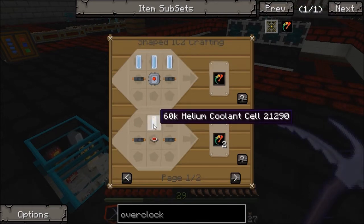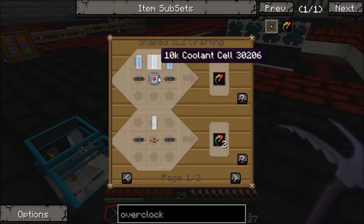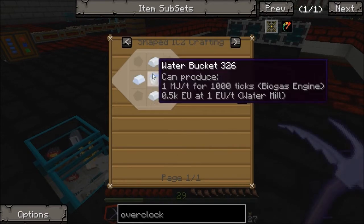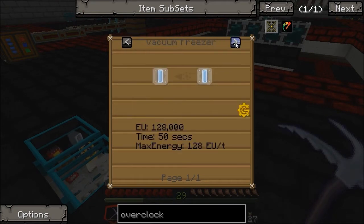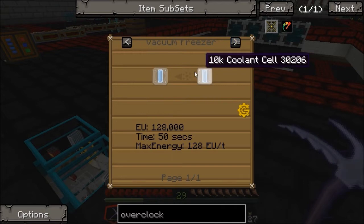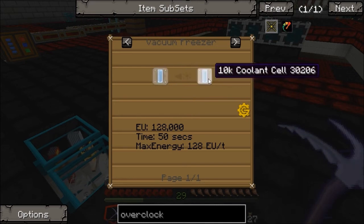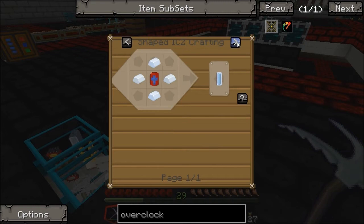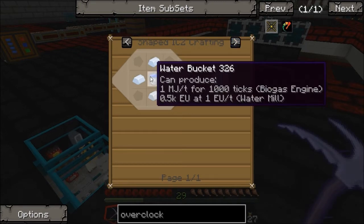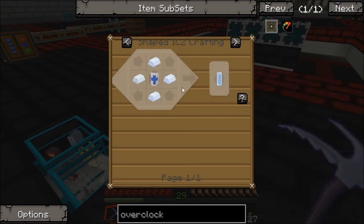Overclock upgrade takes 10k coolant cells or some helium coolant cells, copper cable, some circuits, and tin — around a water cell. Okay, that seems to make a 10k coolant cell into a 10k coolant cell, I don't really understand that. So I need some water and some tin.